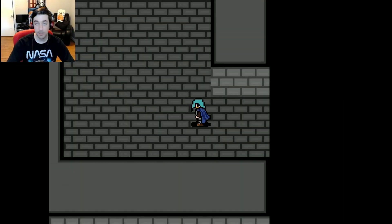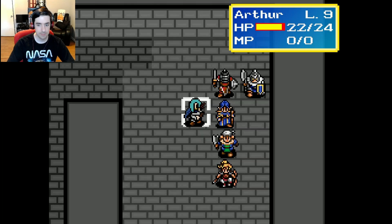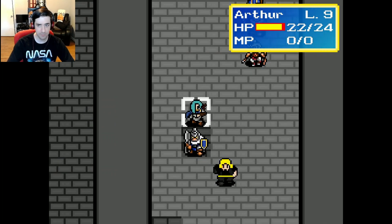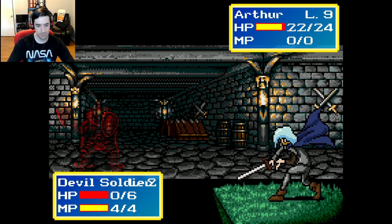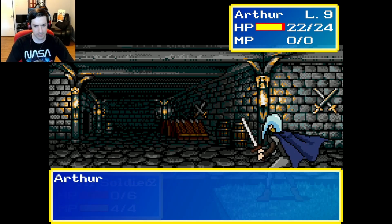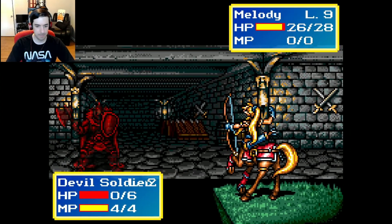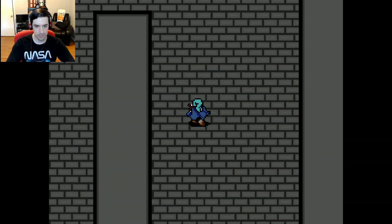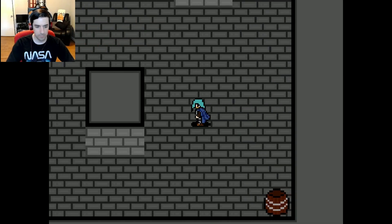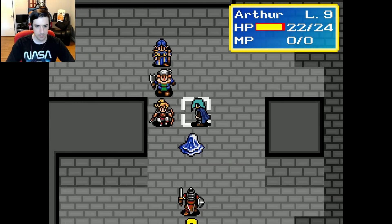I'll be honest — I didn't expect the inside of this cave to be paved. Well, how else are they supposed to get carts to and from? We have a different background in here — that looks nice. I'm assuming that's lifted from a Shining game but I'm not sure which one. It might be inside Gallon Castle, or maybe Shining Force CD. I haven't played CD yet. I don't get a map in here, but I do get random encounters.